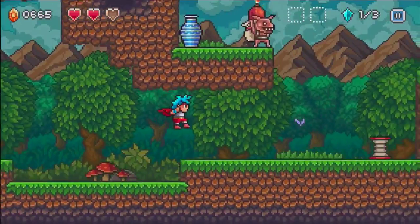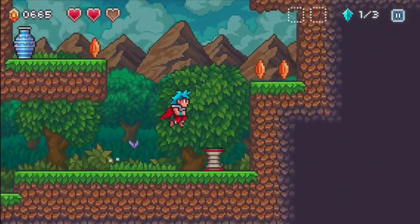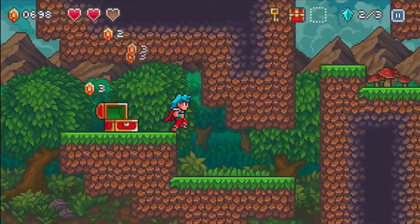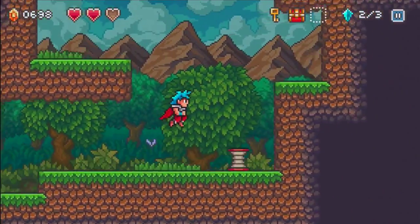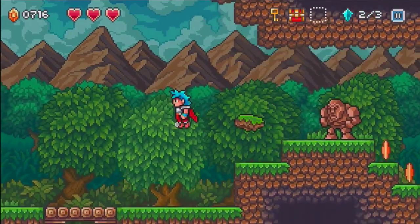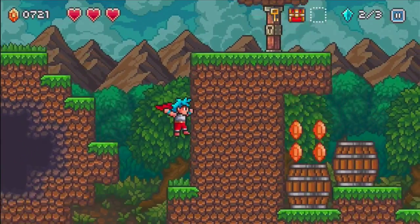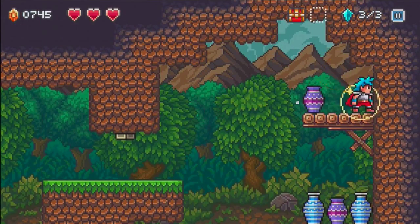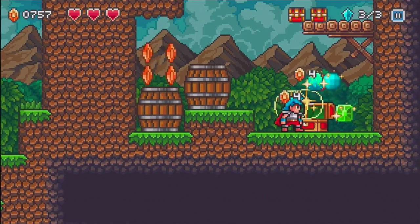There are also secret levels you can discover by finding secret crystals. In each level there are three hidden crystals and two treasures. The treasures can contain more gems — which equals more money — or other things like heart containers or cosmetic armor. The crystals are used to unlock the secret bonus levels of the game. Overall there is a lot to do, which makes it really fun, and the game is also very compatible with MFI controllers, with that function being very smooth as well.